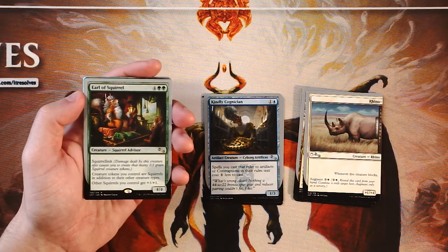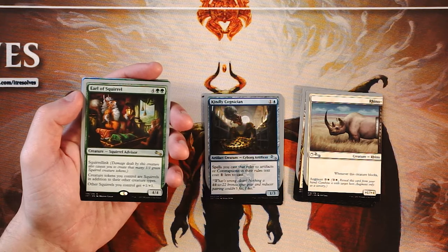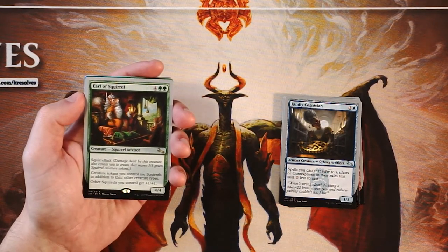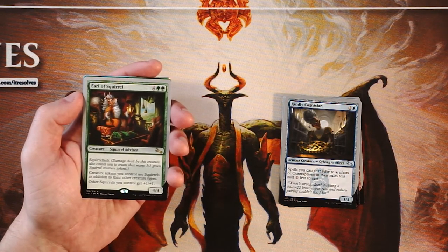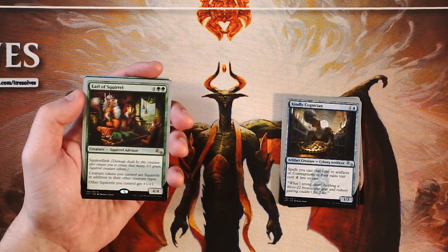The Earl of Squirrel is our rare. This is such a good card — I love this guy. It's a 4/4 for four and two green. It has squirrel link, so damage dealt by this creature also causes you to create that many 1/1 green squirrel creature tokens. Creature tokens you control are squirrels in addition to their other creature types, and other squirrels get plus one plus one. So this has a lot of text all centered around squirrels. Not only is it a powerhouse on its own — dealing a lot of damage and giving you a lot of squirrels — it also makes all of your creature tokens squirrels, which is very nice for other token generators like the Gnome Made Engine we saw earlier. Definitely a very strong pick and a flagship card in this set.